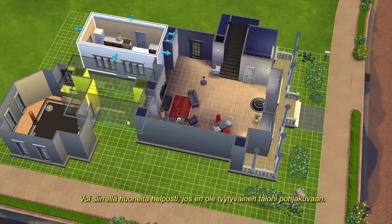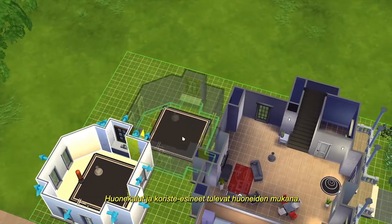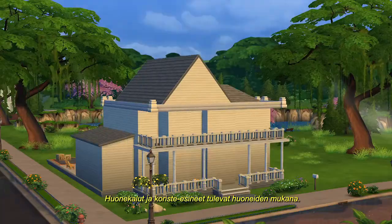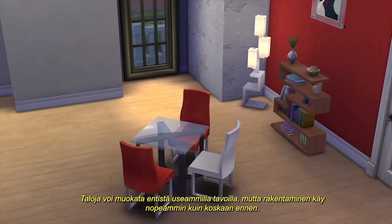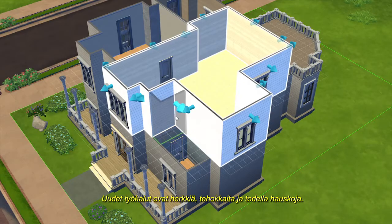If I'm not happy with the layout of my house, now I can just pick up a room and move it — and the room's furniture and decor will come right along with it. Even with the many new ways to customize a house, building is faster than ever. These new tools are tactile, powerful, and a lot of fun.